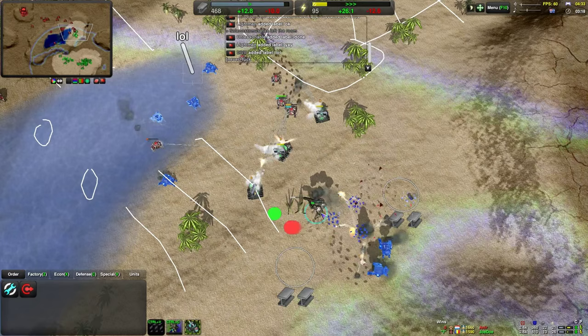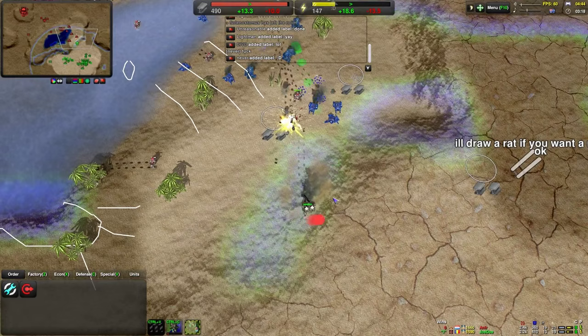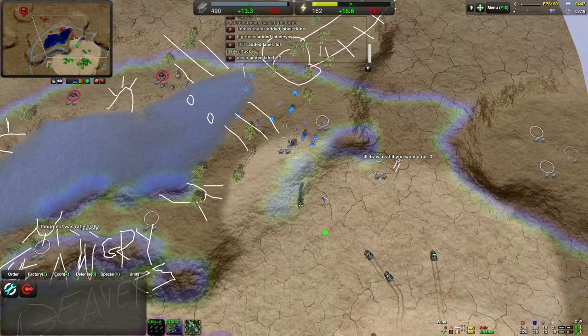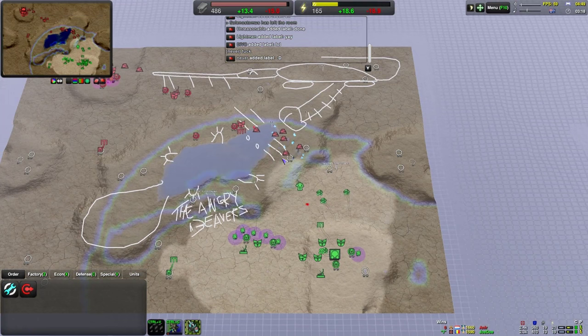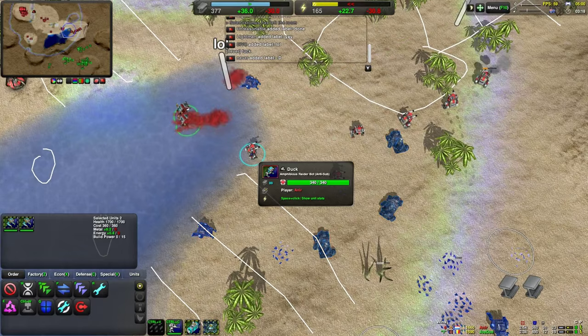I'm surprised he's actually not dead yet. He definitely needs to retreat, that's for sure. His commander is actually still alive, thankfully. His Slashers are doing their part - getting utterly destroyed. I dare say that was actually worth it, provided that he can actually reclaim this. Anir is on it very quickly, reclaiming that crap as quickly as possible.